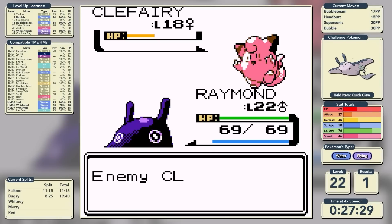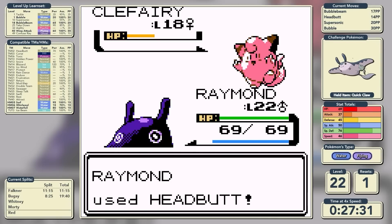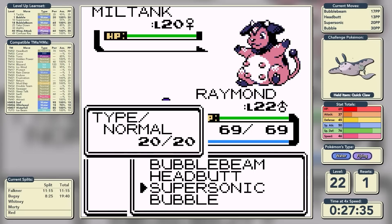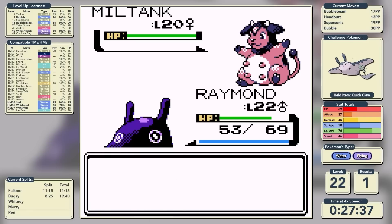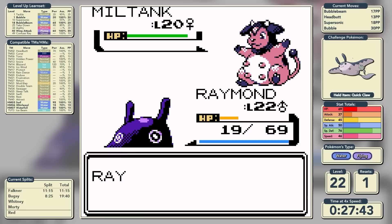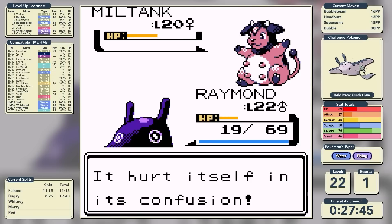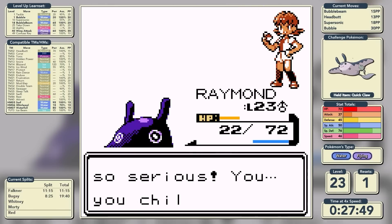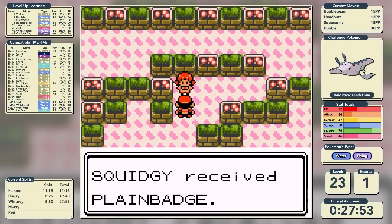That's what we thought on Battle 1. On Battle 2 we get disabled on Bubble Beam, and then start trying to confuse the Miltank. It doesn't work on turns 1 or 2, but on turn 3 we get the confusion off. She hits herself in confusion, and we start to Bubble Beam. She hits herself once more, bringing Bubble Beam into KO range, and with that we have defeated Whitney in a time of 27 minutes and 53 seconds.